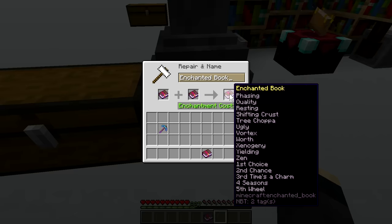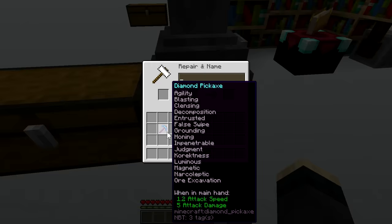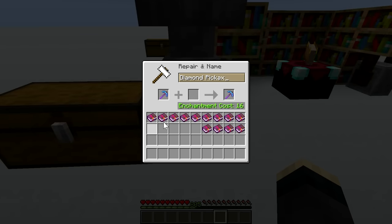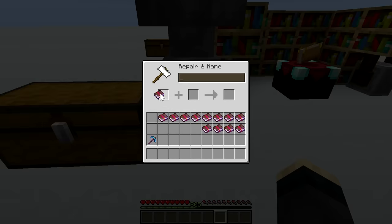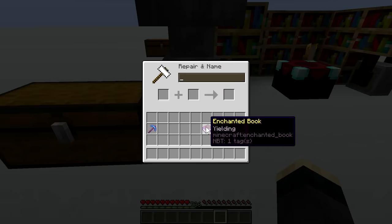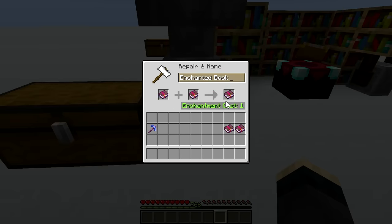This is where another limitation comes in: the combined cost of enchantment operations cannot exceed 39 in survival. Even though we are at 16 base cost, adding that book to this pickaxe — which share the same anvil cost — is already past 39 levels. So with some trial and error, at this level we can only add 9 more. And there we go: 39 levels, but this pickaxe is still enchantable. With trial and error it's only 4 more enchantments, so let's do it.